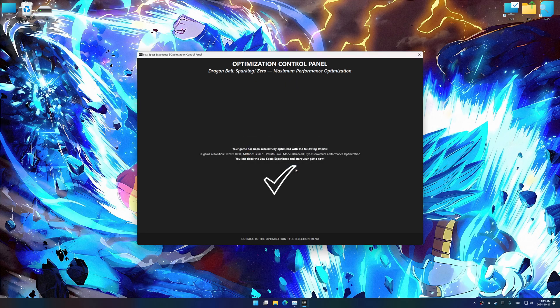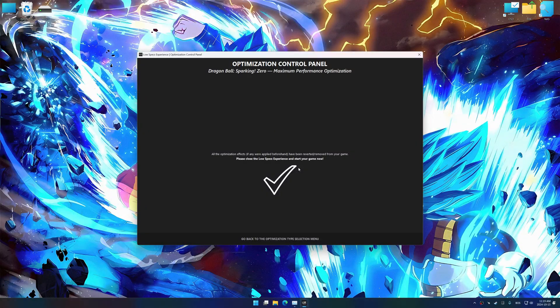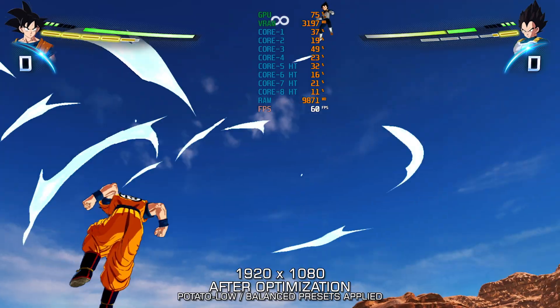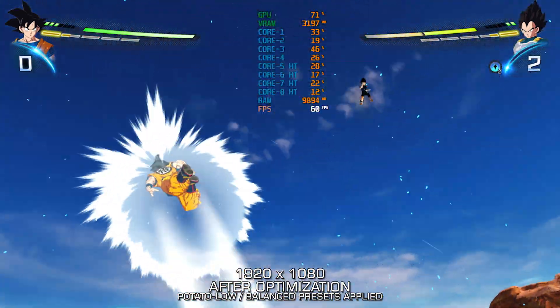Also, if you are unsatisfied with the optimization applied by Low Specs Experience, you can easily remove the optimization effects using the Revert Changes option. That will do it for this video. If this video was helpful, be sure to like it and subscribe. Until next time, happy gaming!